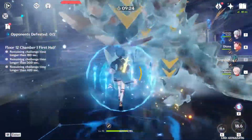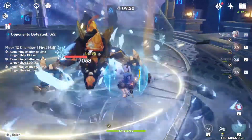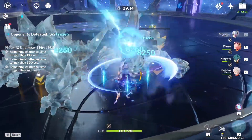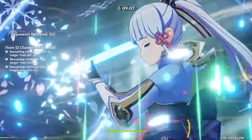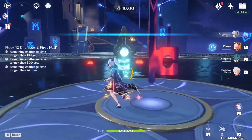Because we're using the Blizzard Strayer set — which gives extra crit when things are applied with cryo and frozen — as well as cryo resonance, we can stack hard into crit damage. That's why we have 200-plus percent crit damage even though we only have around 20% crit rate. We don't really need to stack crit rate that much and can focus on other stats.